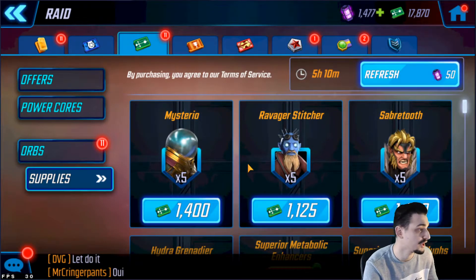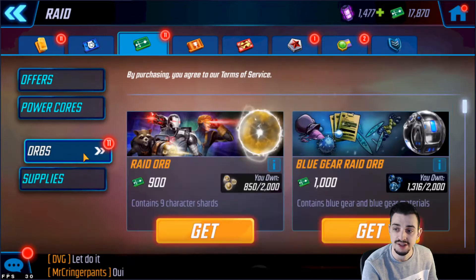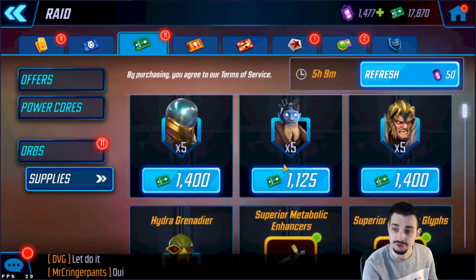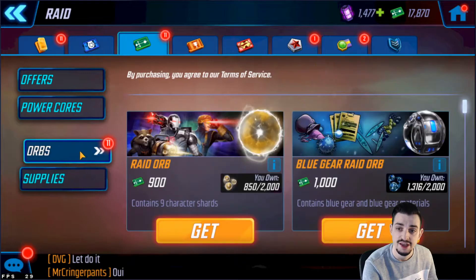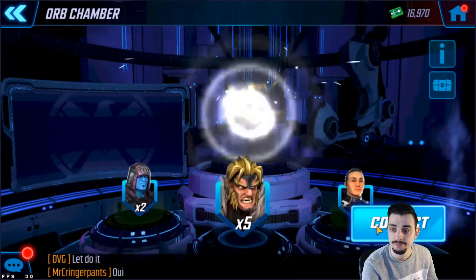You also have Thor in here, who is one of the good characters I think you have to farm. Rocket Raccoon for the Guardians team, Ronin if you are working towards unlocking Phoenix, and Sabretooth for Emilio Raiders. For the rest, just save up like 5,000 credits if you're farming someone — you might also want to buy some gear here — and for the rest just buy Raid Orbs.